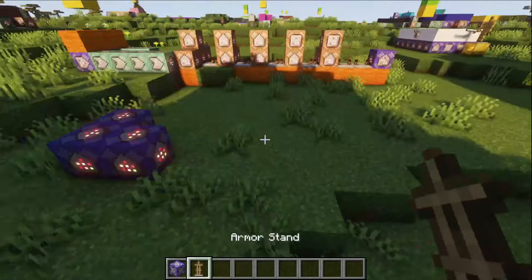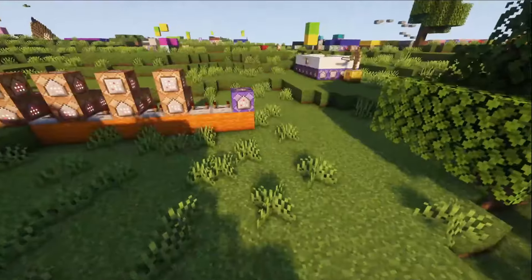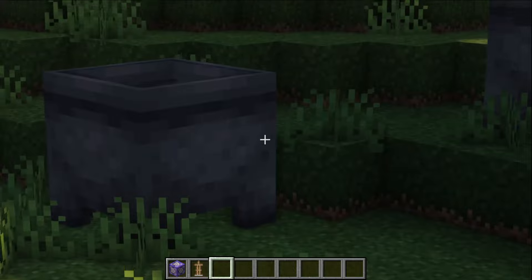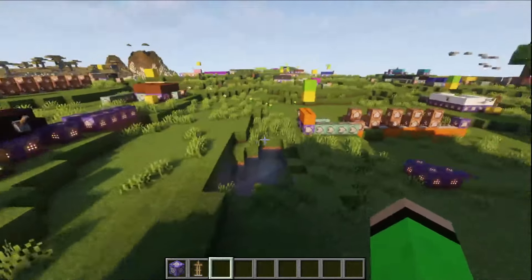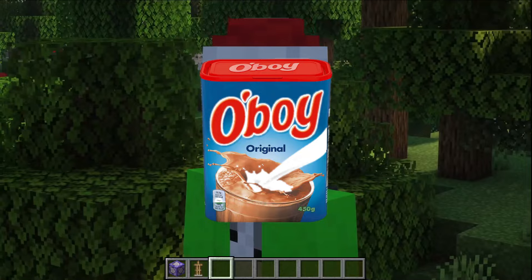If I summon in a new one, it's teleporting around all around me in a 5 to 10 block radius, and if I come close then it summons it in. I think the next thing I want to do is make all of the different particles, because trust me there's going to be a lot of particles.